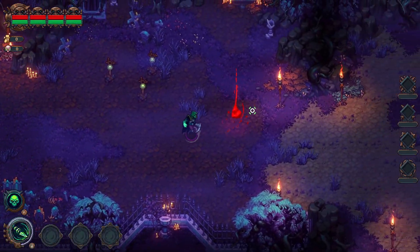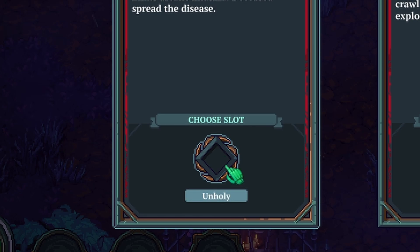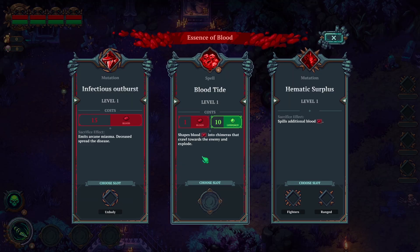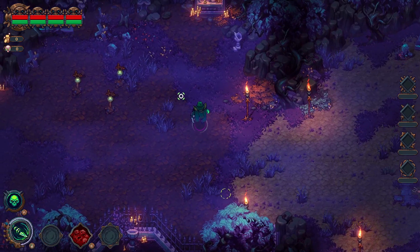Burial Isle — Your Demise. So immediately I get a power up. What is this? Infectious Outburst — emits Arcane Miasma... Deceased, spread the disease. That's for my unholy guys. Shapes blood into chimeras that crawl towards the enemy and explode — I think this is the one I had last time, and it was pretty good. This one spills additional blood. I don't have anything that uses blood right now, so I'm going to take the Bloodtide. It was pretty good.